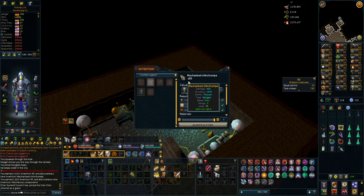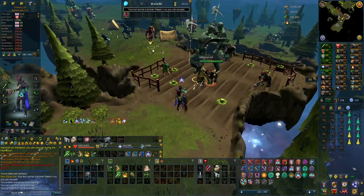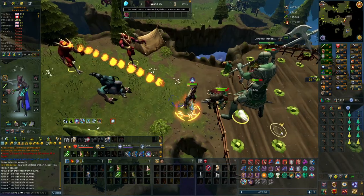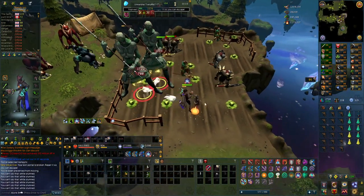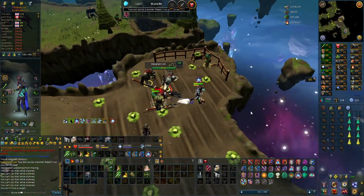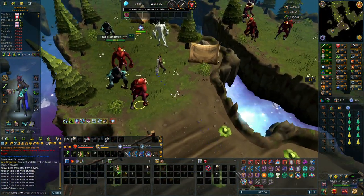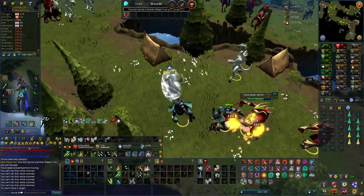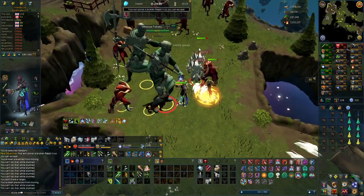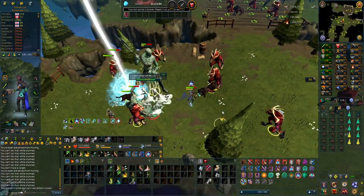I'm going to show you guys why these are so overpowered on cleave. I'm using a Vamp prism aura and the full Anima Core set, with an ascension crossbow as my offhand with the aftershock perk. How they work is: if the monsters are stacked enough — which they have to be pretty stacked — I can just use a Snapshot and they all die. It just cleaves all the monsters that are stacked in a pile.